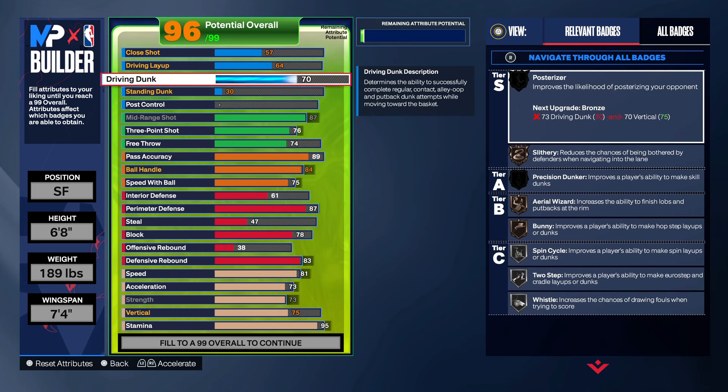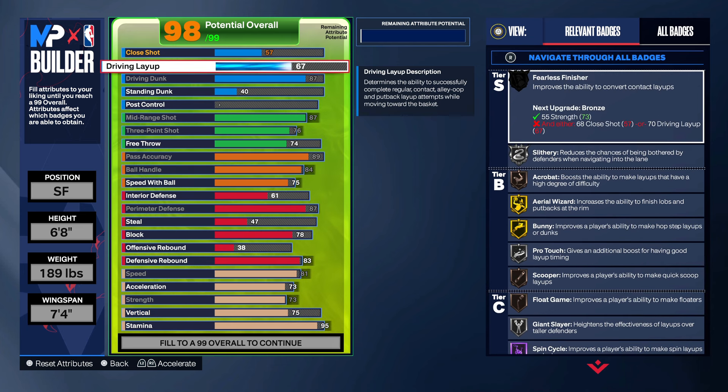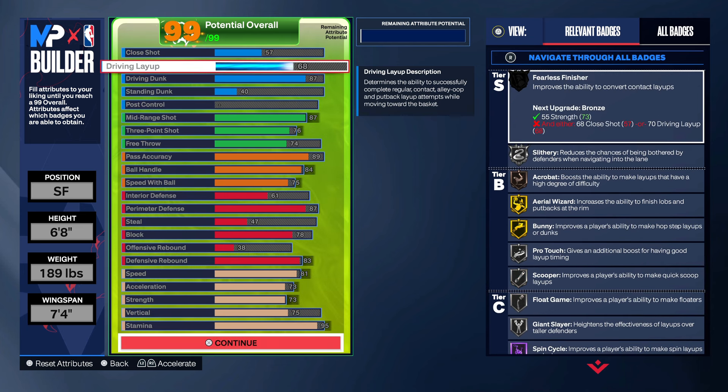We gonna put the driving dunk up too — this is pressure. We gonna go 87 on the driving dunk, so that gives you the contact dunks off two. 40 standing dunk, you will need that. Then there's driving layup — you just wanna go 68, that gives you silver scooper and silver flow gain. Pressure.